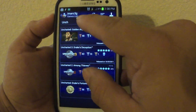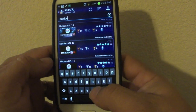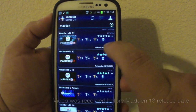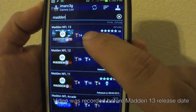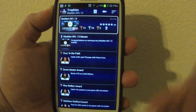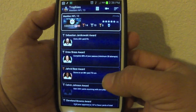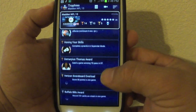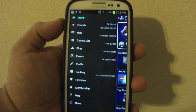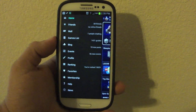You can find any game — let's put in Madden and you'll see every Madden game. The PS Vita Madden game is already available here, even before the console version. So you can see all the trophies you would need to get for Madden on PS Vita. That's a very cool feature, and it's available in the free version.